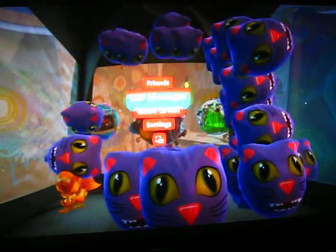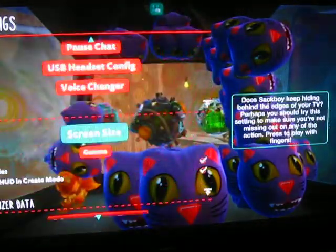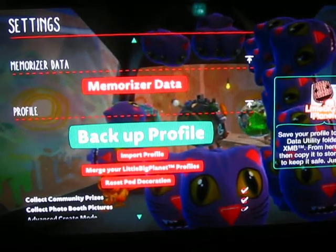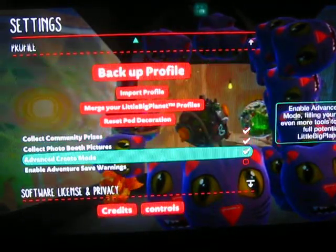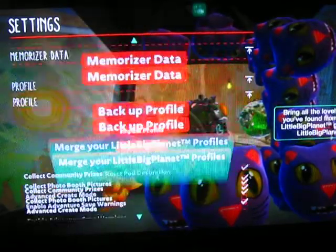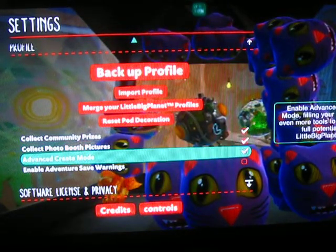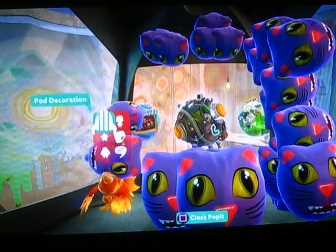So if you want to fix this glitch, go to Settings, and go to Profile, and go to Advanced Create Mode. Just click it once and twice, and then everything will be there.